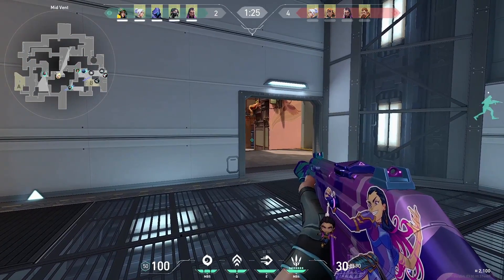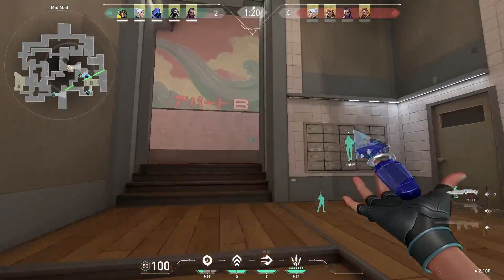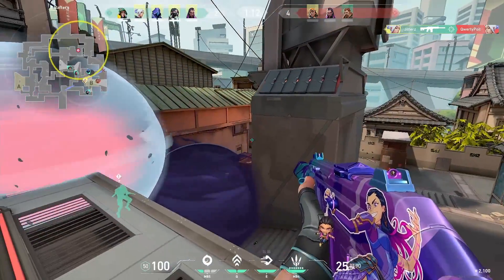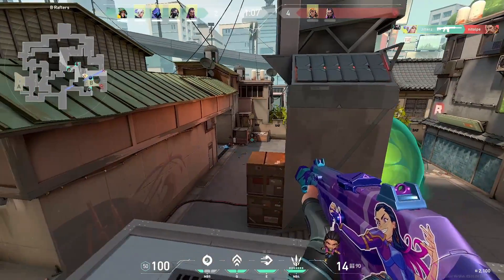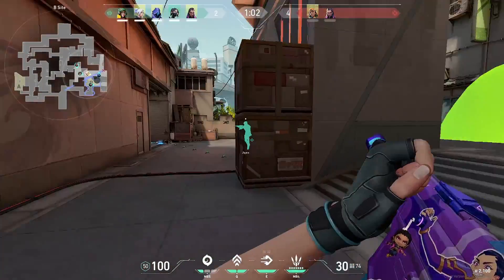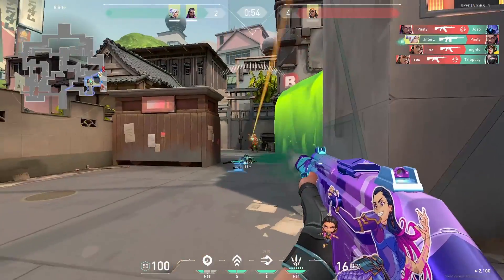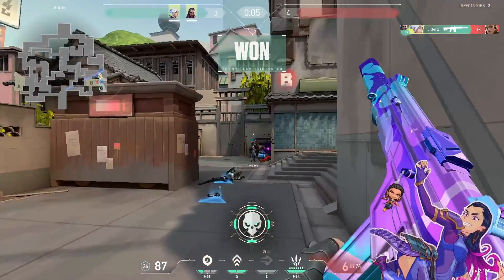Now let's talk about Phoenix. He's a little more difficult but not much more. He has a molly that heals him, a flash that curves around corners, a firewall that can block line of sight and heal him, and an ult that gives him a second life. With a lot of these abilities, people know how to use them to at least get some value. A brand new player picking up Phoenix might not molly a choke point, but they at least know how to heal themselves with it. His flash is straightforward — arguably the easiest flash to use in the game — and his ult is so strong that teams can base their entire round plan off it even at the lowest elos.